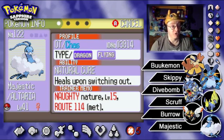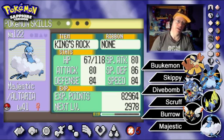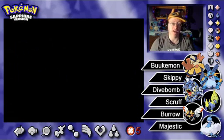Last but not least, Majestic the Altaria at level 41. Natural Cure, healing status conditions upon switching out of battle. Naughty nature, upping attack and dropping special defense. Stats are all pretty good, mid-80s across the board. King's Rock is the item to add flinching possibilities to Dragon Breath and Fly. Also has Dragon Dance and Safeguard. That is it for the team recap.